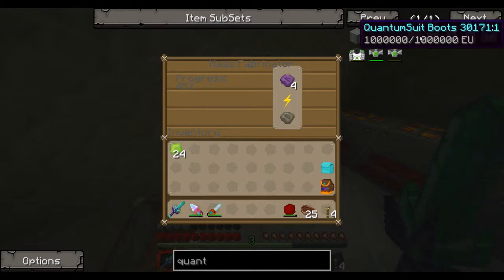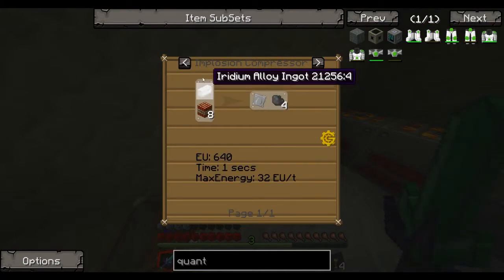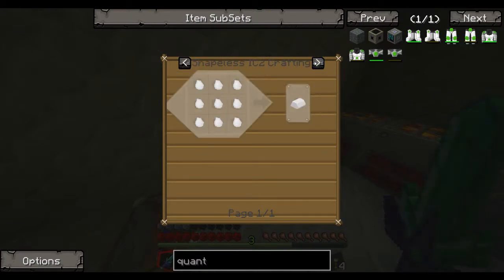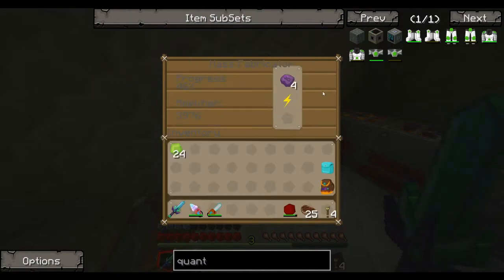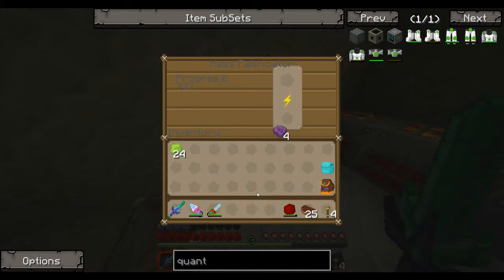We're trying to make enough UUM to make quantum armor. We need iridium plates — you don't need an implosion compressor, you need a rolling machine. Iridium ingots you get from UUM. I need one more UUM and I can show you — I've got some UUM upstairs but I'll just wait for more to be made. The rate is quite fast: it's six, and I've got two more upstairs, so I'll let one more get made.